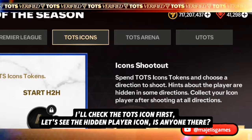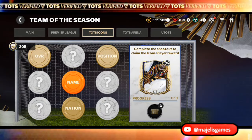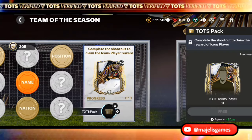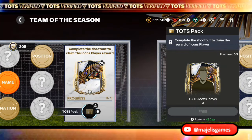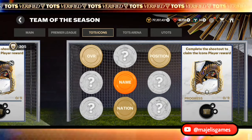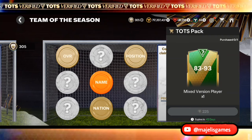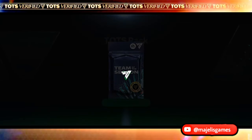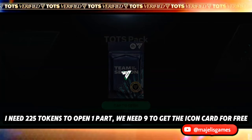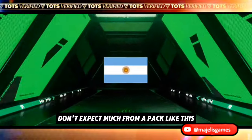I'll check the TOTS icon first — let's see the hidden player icon, is anyone there? I choose the second card, who is there? I need 225 tokens to open one pack; we need nine to get the icon card for free. Don't expect much from a pack like this.